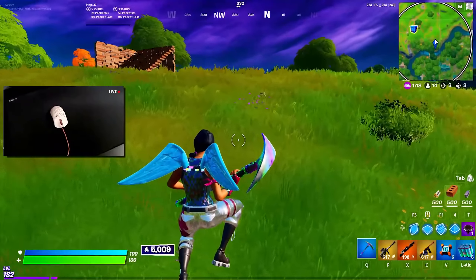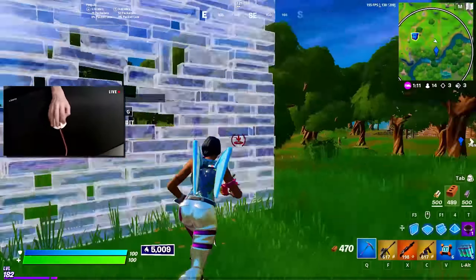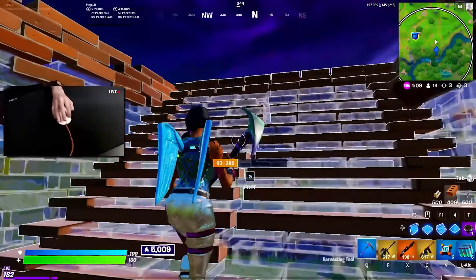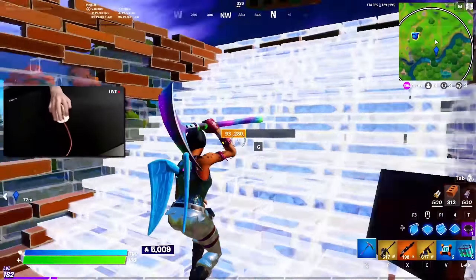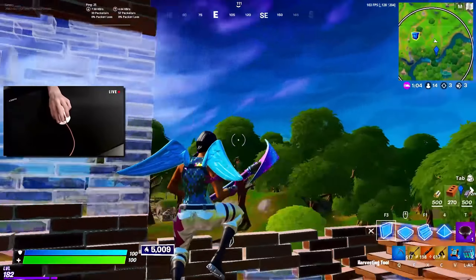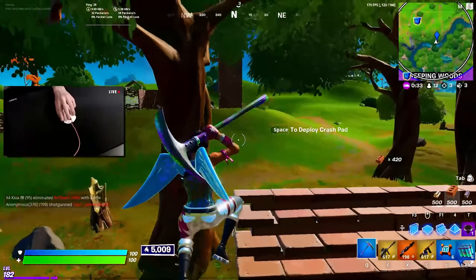Yeah, let's mark that. Make a base, and then go back to restock our mats fully. Let's make a two-sided base, like a two by two. I think that girl had a ton of brick, so building a base like this isn't too bad. Full bracket — we got our brick fully back. Awesome.